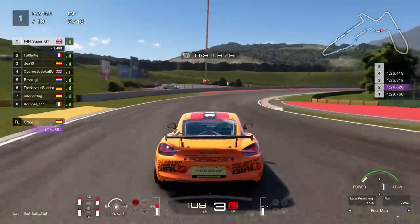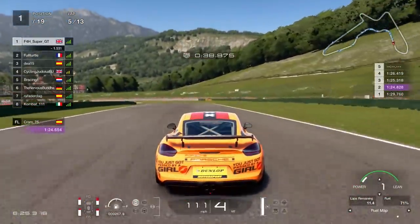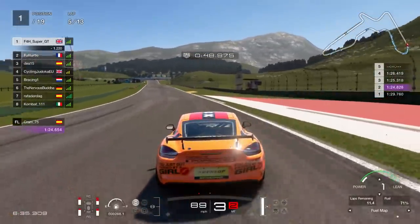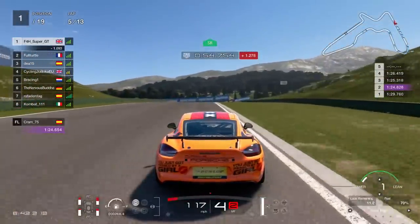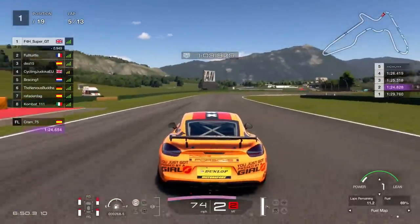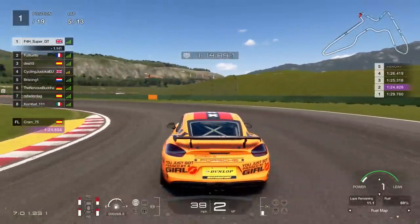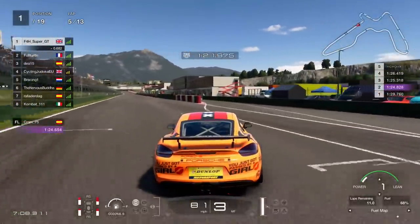At this point I'm still trying to consider what people behind are on. We have a guy — Full Turtle — the Frenchman in the Scirocco, slowly reeling me in. My guess would be he's on the medium, or also on the soft but managing the tyre a little better. This game has weird ways with tyres — sometimes people can make a softer tyre last longer than I can on a harder tyre. I think there is a slight disadvantage on the controller; it's very hard to be completely smooth with your inputs, and when tyres are an important integral part of the race, it can be quite difficult.